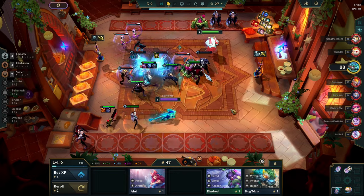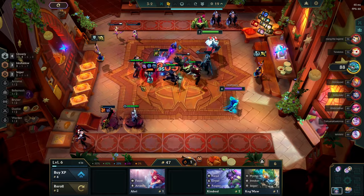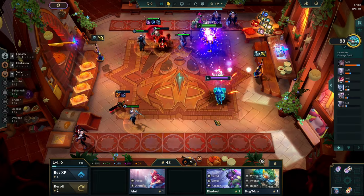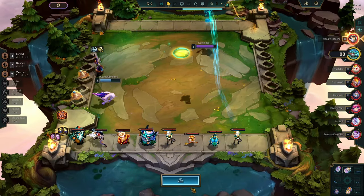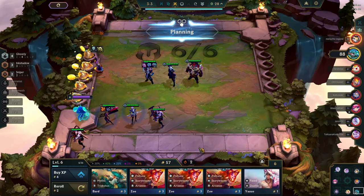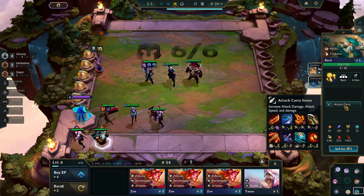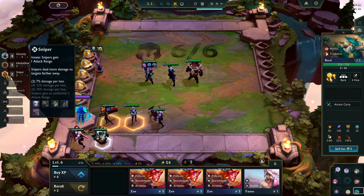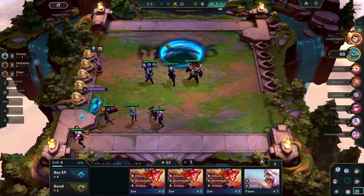This guy has spent all his gold — maybe we can win this one. Our Shena is in a little trouble. We killed the Kha'Zix — fine, we won this one! This guy has spent all his gold, he griefed a little bit. I don't want to sell the items because we want to 2-star him probably.